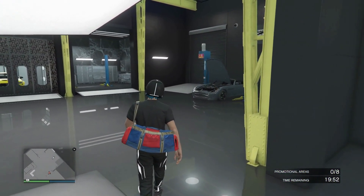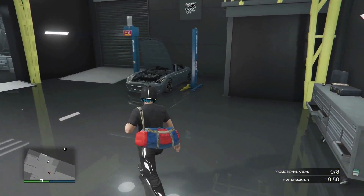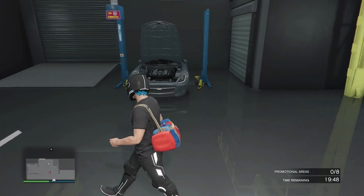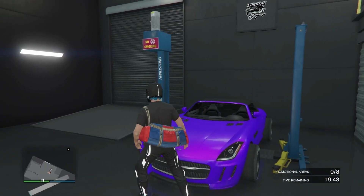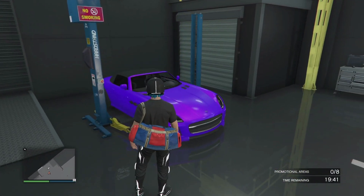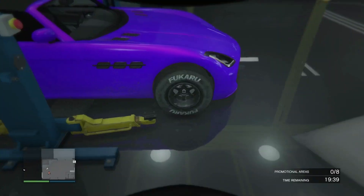Now head over to the service vehicle that you want to merge to. Press right on the d-pad and you should see the car actually be merged. This service vehicle now has the F1 wheels and the color I wanted.